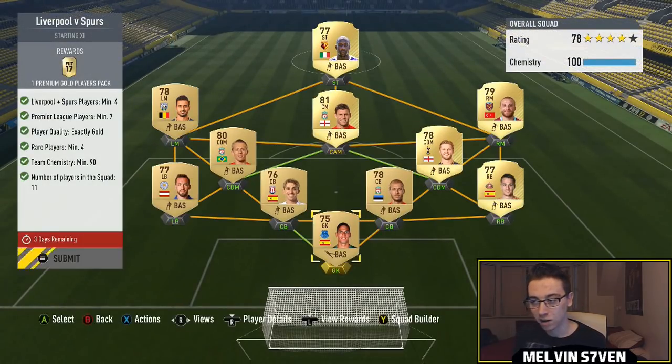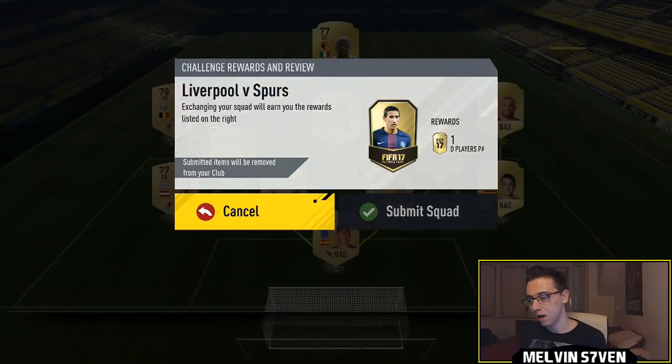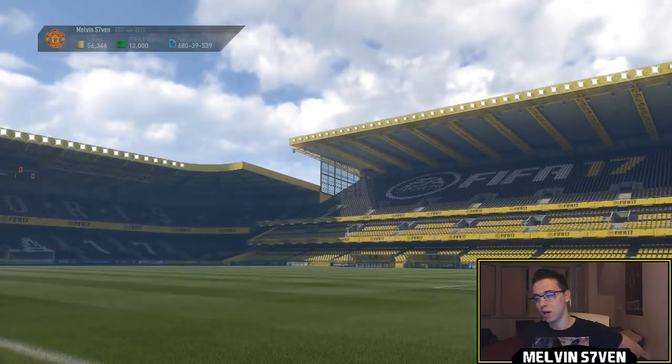Anyhow, these marquee matchups in my opinion just aren't worth it this week and I'll explain why. This one maybe is — I'm not sure though because I don't know what the prices are. You do need four Liverpool or Spurs players — a mixture doesn't really matter — and seven Premier League players. You could get the back five and the CDMs and then a random league for the forward four. You get a 25k pack from that, which is one of the better rewards.